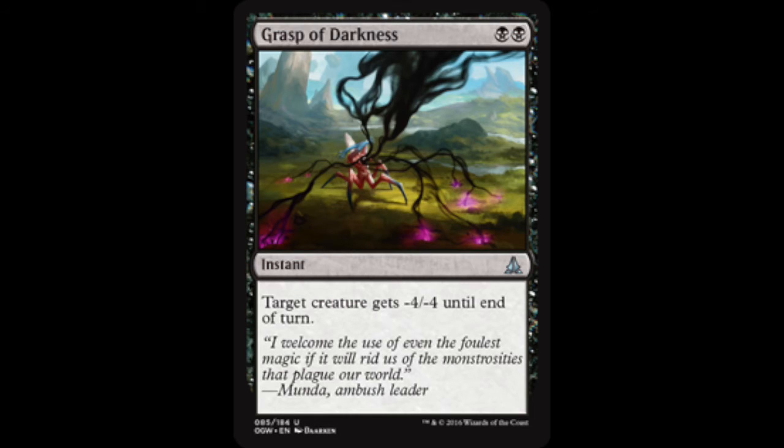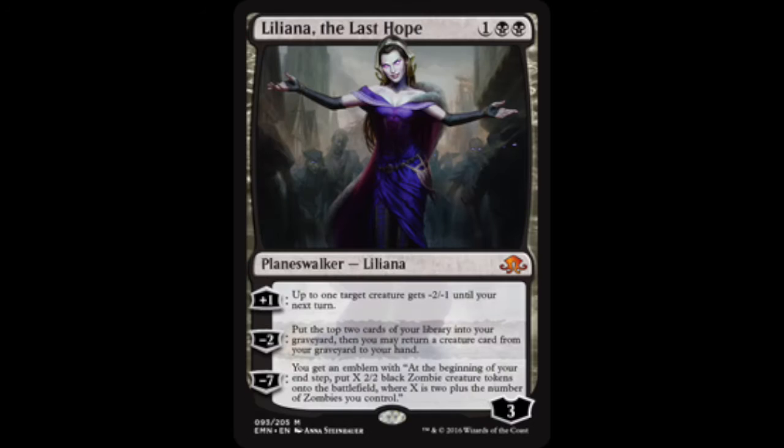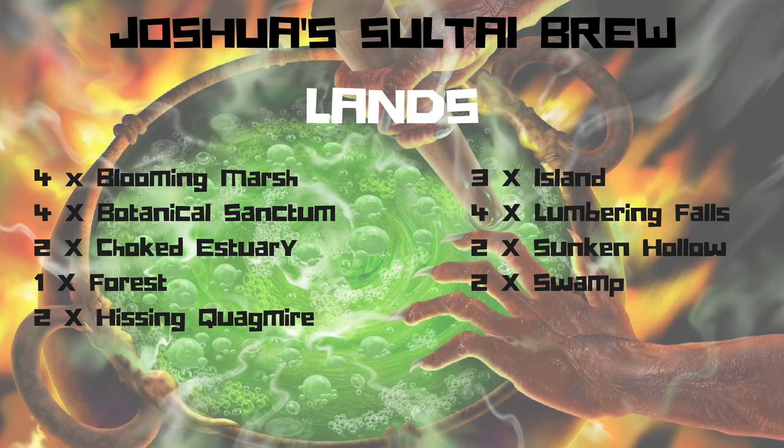He also runs a couple of Grasp of Darkness for early removal, and a two-of Liliana, the Last Hope. Liliana is one of the best cards from Eldritch Moon and works really well with graveyards — great card. For lands, he's got a mixture: Blooming Marshes, Botanical Sanctums, a couple of Hissing Quagmires, and some Lumbering Falls. The Lumbering Falls turn into a nice hexproof creature and the Hissing Quagmire into a deathtouch creature.